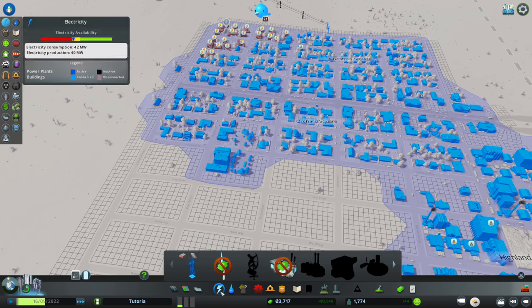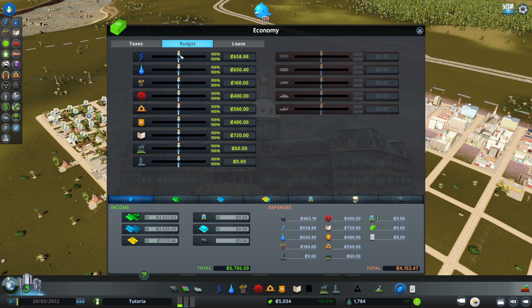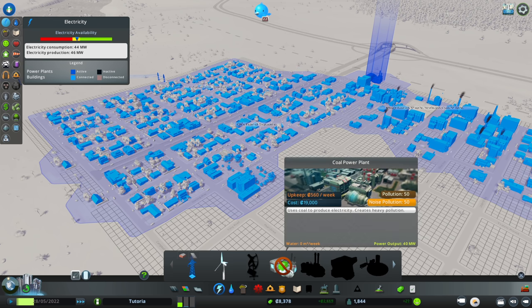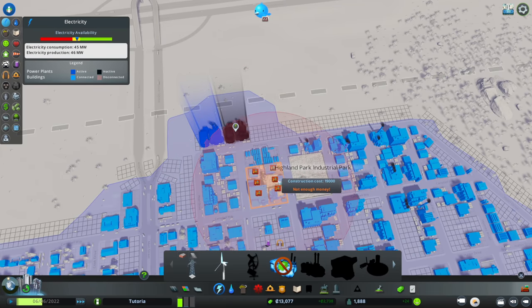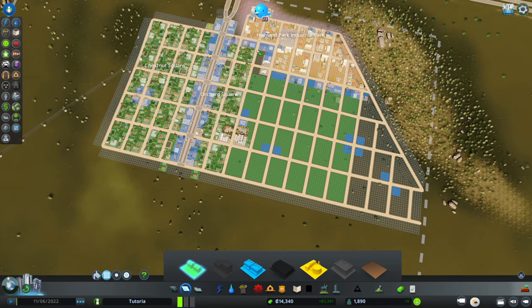Everyone loves the parks, but we don't have enough power. I don't want to build another power plant yet, but I can crank up the budget. Our consumption is just below production — not ideal. It would be ideal to have $19,000 to place another power plant. Why don't we just do that now? We'll take out a loan from the Silver Sunset Bank — repaid over 52 weeks at 5% interest, with the option to pay back early. We'll place another coal plant where the pollution won't impact anyone.